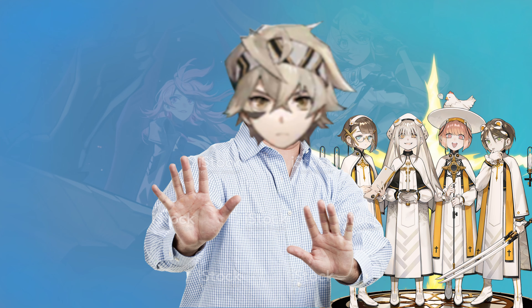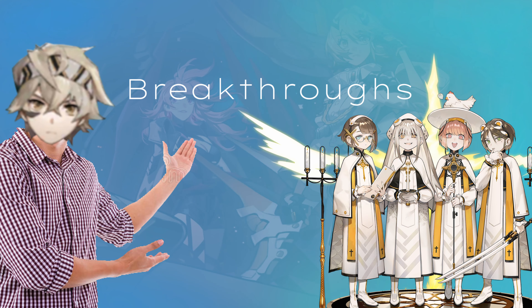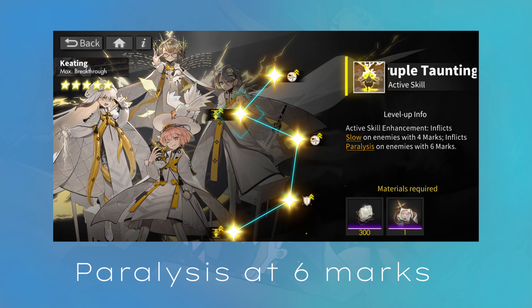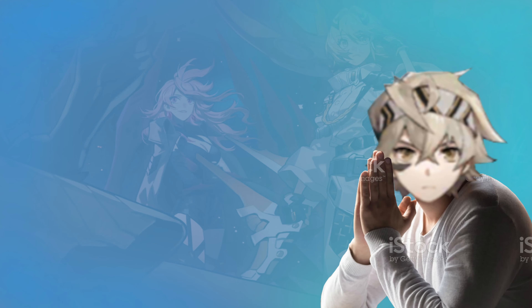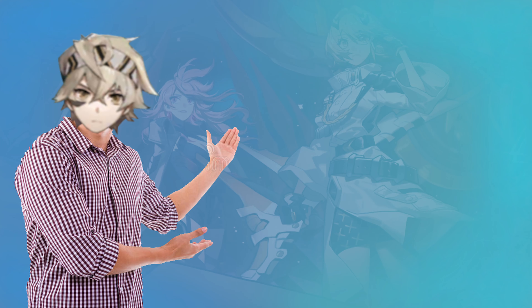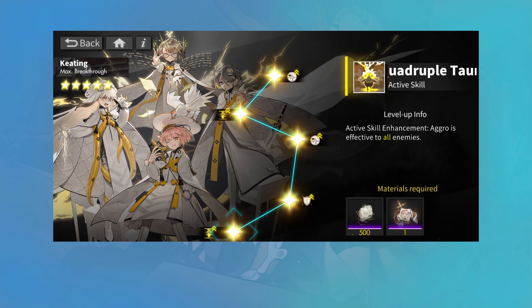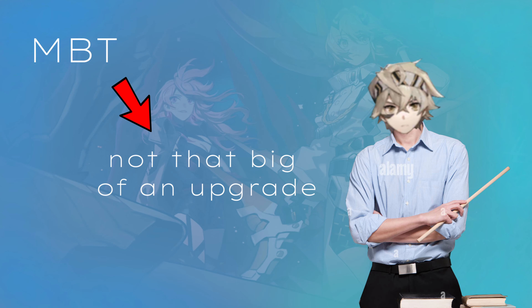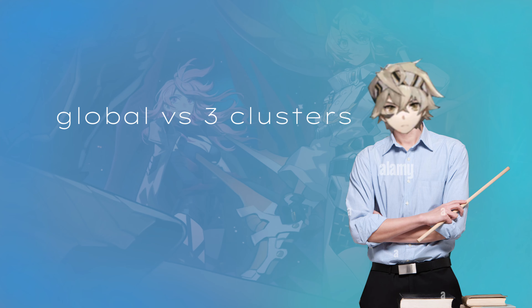Before we give Keating their final verdict, let's look at their breakthroughs. Keating's BT2 reduces their mark requirement for Slow by 1, making it now 4, and also inflicts paralysis onto foes with 6 marks. Slow isn't that great and getting 6 stacks is going to take more effort than it's even worth. Their max BT changes the clone's aggro range to global, which is not that bad, but honestly not that big of an upgrade, as the difference between free clusters and global is only minimal at best.